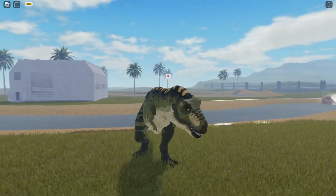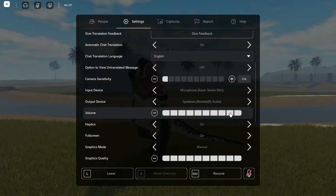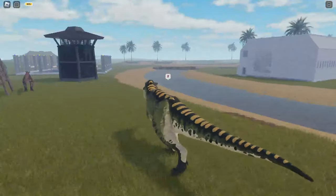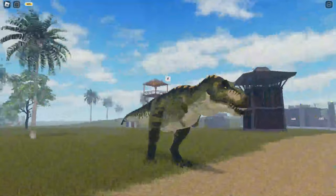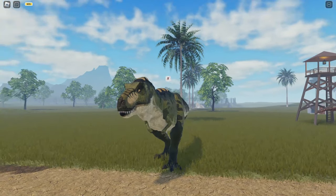I don't know if we have a number six roar, but this roar is pretty cool. My volume is too low for the roar — I don't even know why that's happening. Next we need to move on to the other skin, the other dinosaur called Rexy.